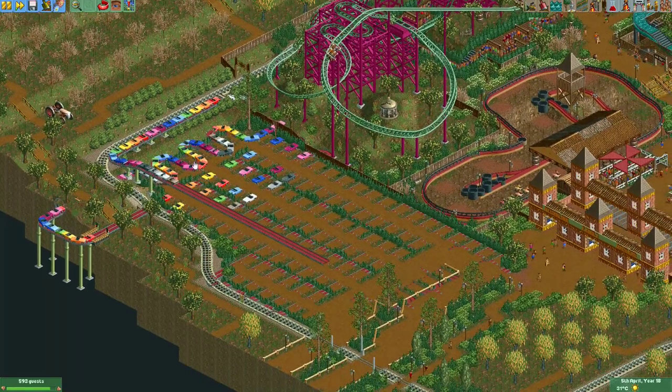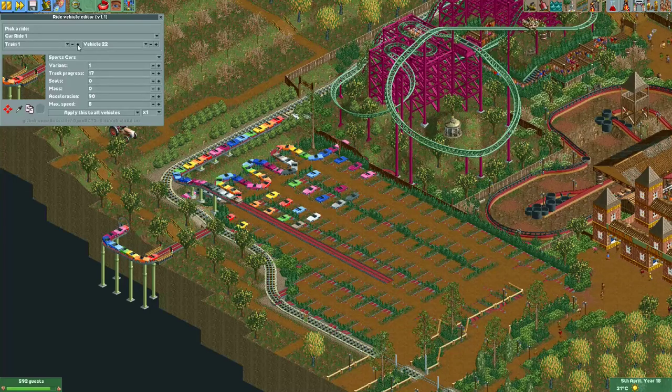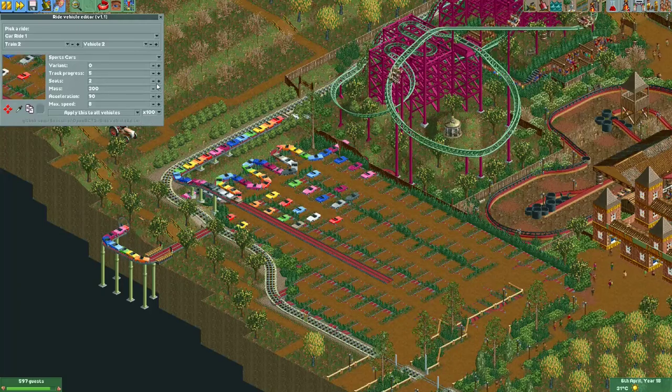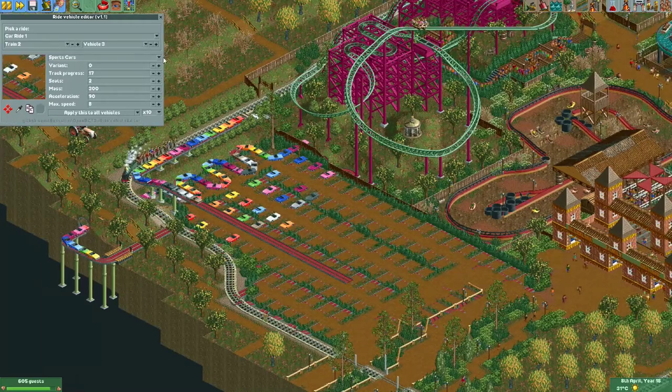All the cars have now moved forward. When that is done, go into the Ride Vehicle Editor again, go to train two, and start again with vehicle two — not vehicle one, which is the invisible vehicle. Change its track progress forward, and continue filling the parking lot by moving on to the next vehicle. Be careful not to accidentally change the seats, though it doesn't really matter since there won't be guests in any of these cars anyway.